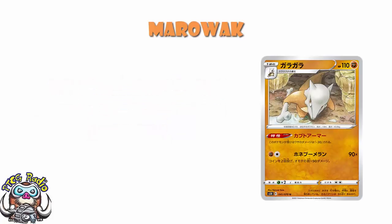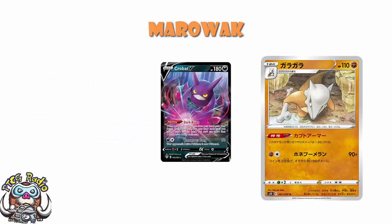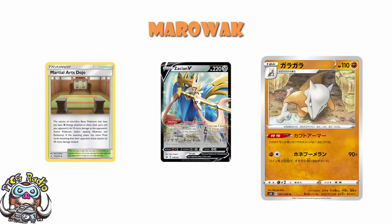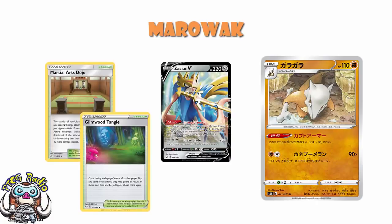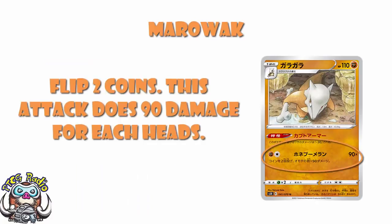As for the attack, Bone Meringue: flip two coins and do 90 damage for each heads. You can hit 180, and 180 is good — pretty much any single-prized Pokemon will go down here. Because of weakness, you only need a single heads to get a one-hit KO on a Crobat. And if you're behind on prizes with a Martial Arts Dojo out and flip double heads, that's 220 damage — a one-hit KO on a Zacian. The problem is, you need Glimwood Tangle to try to make sure you flip those double heads, but then you're not playing Martial Arts Dojo. It's another Pokemon where the numbers are fine and it looks alright on the face of it, but it just falls apart when you really sit down and try to build a deck around it.